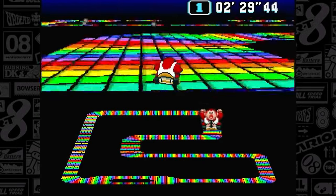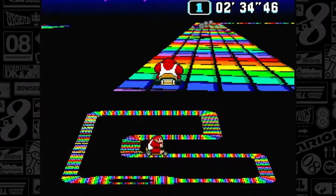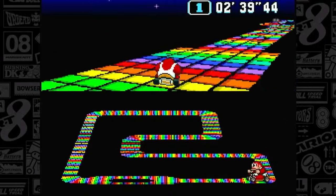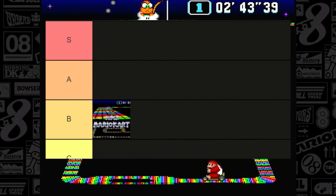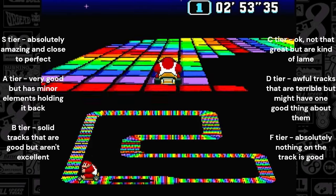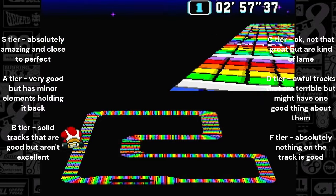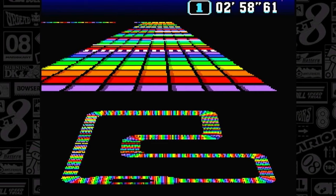Overall, it is easy to see why this course became so popular. Not only does it have a unique theme and difficulty, but the music and enemies made this an amazing track compared to the others in Super Mario Kart. On my tier list, I'm going to give it a solid B tier, mainly because the layout isn't super special and the controls do make this track a little bit frustrating. Even though this course is very cool, there is a lot of room to improve. So let's get into the first sequel of this track — the one in Mario Kart 64.